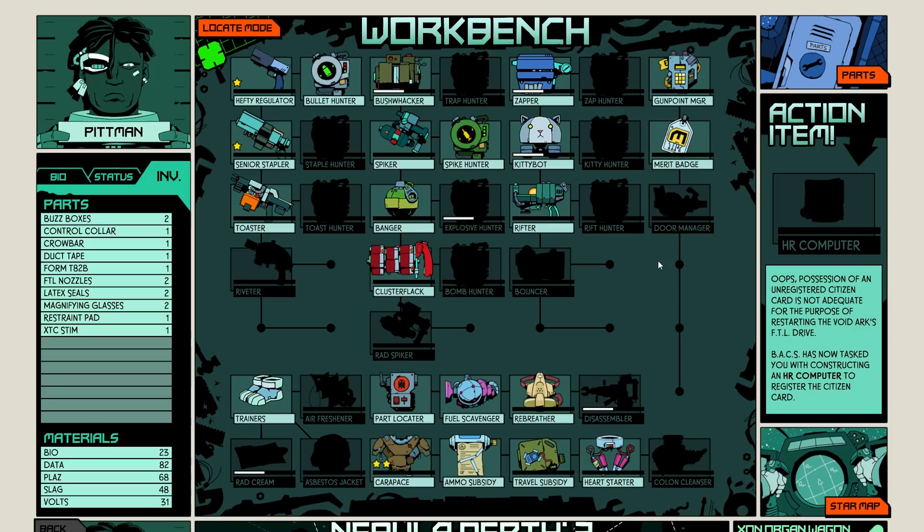You can also upgrade your armor and a lot of different things. These trainers decrease oil slip time by 50%, decrease nausea, decrease fire damage, and decrease radiation damage. If you die, it doesn't really punish you — it gives you a subsidy of ammo, food, and fuel to continue on your journey.